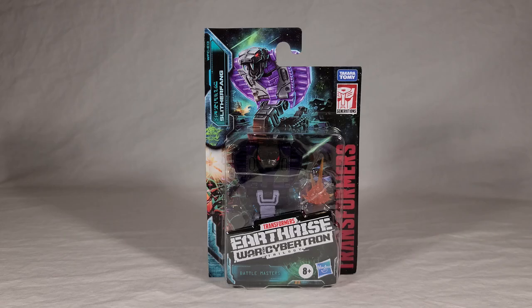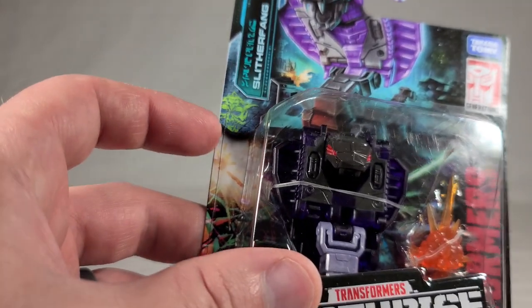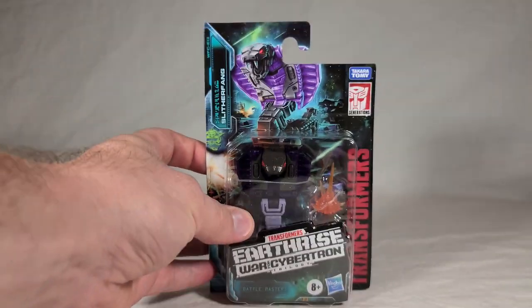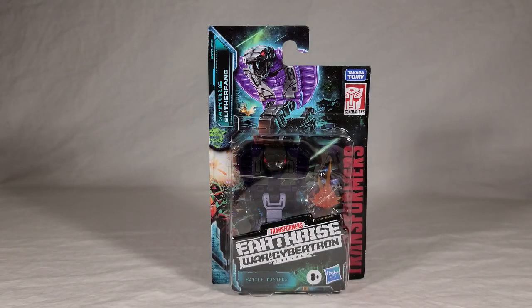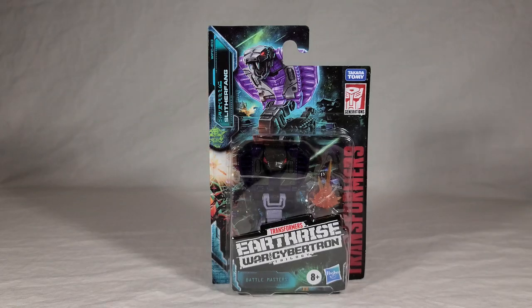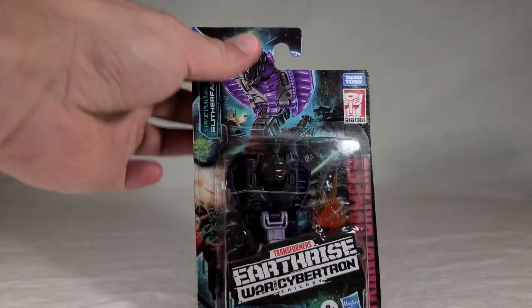Slitherfang is part of the Quintesson faction, and you can see that right here — it's barely visible, just a creepy skull-like symbol. He's got really nice-looking artwork on the front that just really pops. It makes him look a little bigger than he should, but overall it really works. There are some explosions and buildings in the background, and you can see him along with his Fire Blast effect.